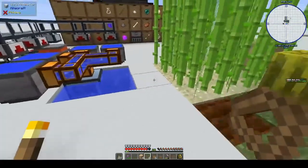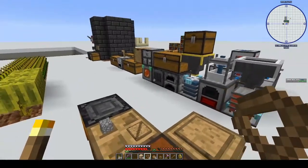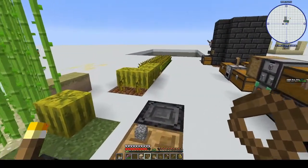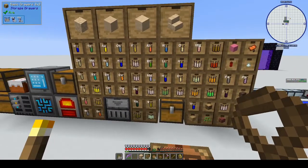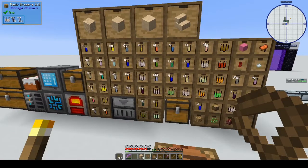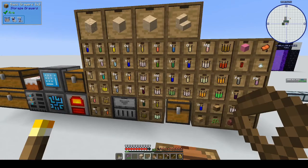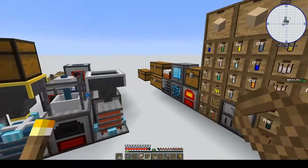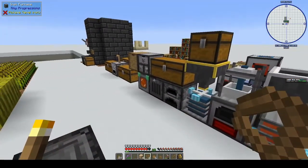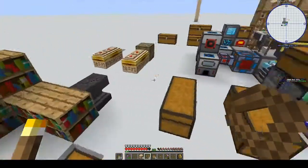Hi, this is Shane and welcome back to another episode of Antimatter Chemistry. Last week we went to Atum and killed pharaohs, which was pretty cool. A big thanks to Mika Blues for the tip — they said I should go back to where I killed the pharaohs and loot the sarcophagus because it has some big loot in it.